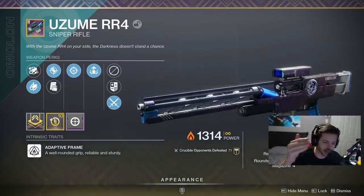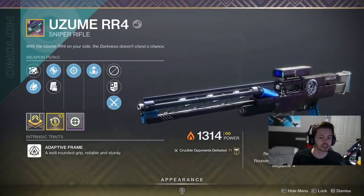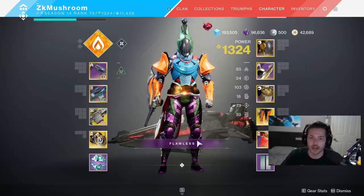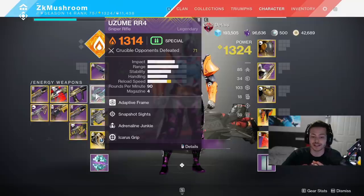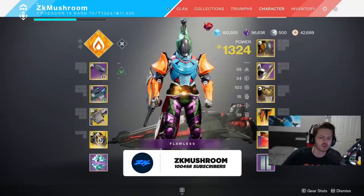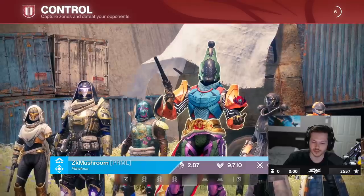It's not my top pick, not my number one sniper, but if I have to use this sniper I would be confident using it in Trials. It's a solar sniper so you can use it with the boots, which is pretty nice. I'm gonna be using Sunbreaker and Dire Promise. Make sure you guys drop a like on the video and sub to the channel - I'll see you guys in the next one.